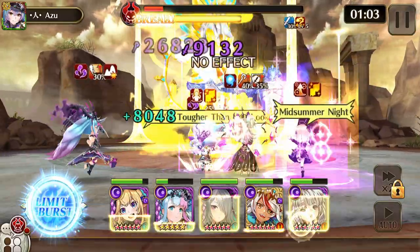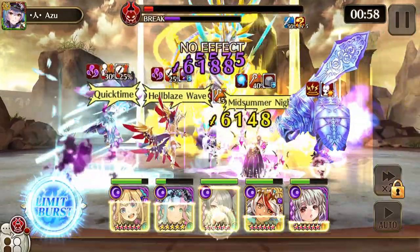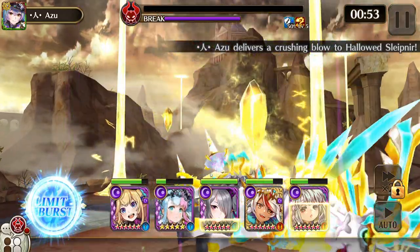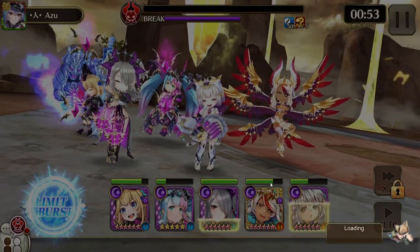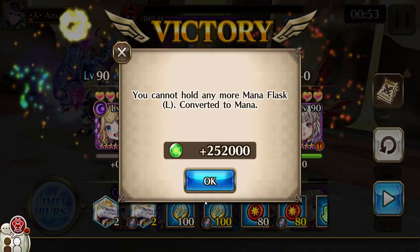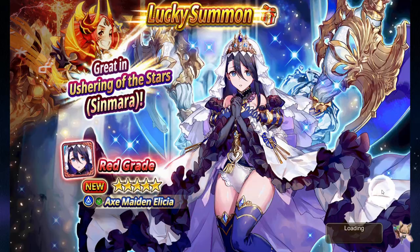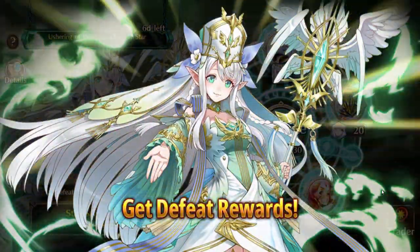A couple more hits and Voxie's skill here should finish it — and boom, there you go! Let's check who did the most damage and then go see the Noah that I finally unlocked. Obviously Voxie did the most, but not by much. Alright, there we go — thank you for watching!